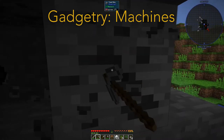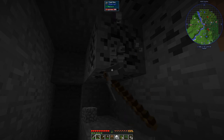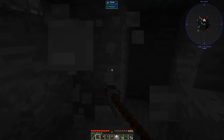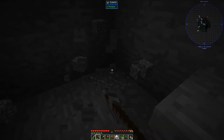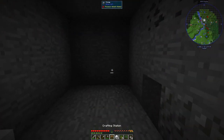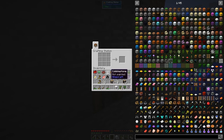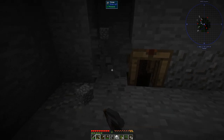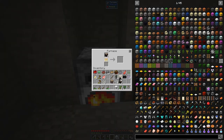Gadgetry Machines adds simple machines and tools. Gendustry provides genetic manipulation machines for bees and trees. Immersive Engineering adds large multi-block structures representing real-world versions of furnaces, presses, and other machines. Immersive Petroleum is an add-on to Immersive Engineering, adding oil and pumps in the style of its parent mod. Industrial Craft is a very large older mod adding devices for power production, crafting, smelting, and more, running on the famous EU energy unit. Industrial Foregoing reimagines old Mine Factory Reloaded, introducing blocks that automate repetitive Minecraft tasks. Industrial Wires adds more wires to Immersive Engineering and Industrial Craft.